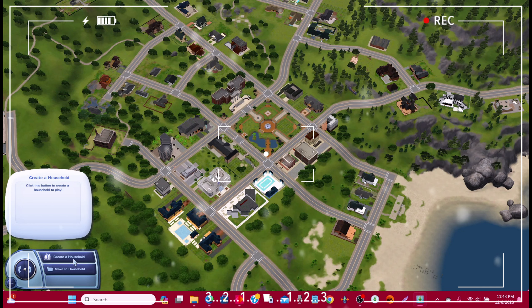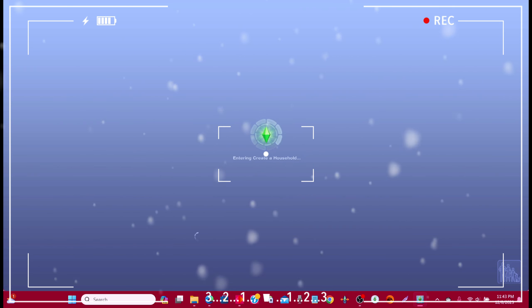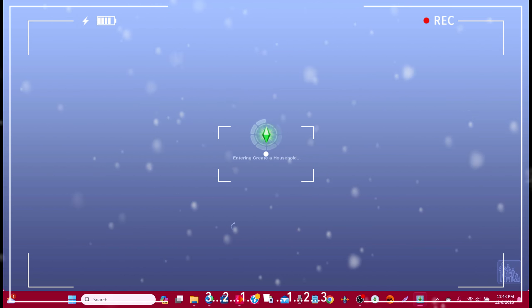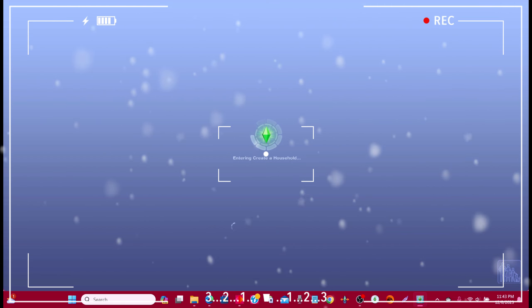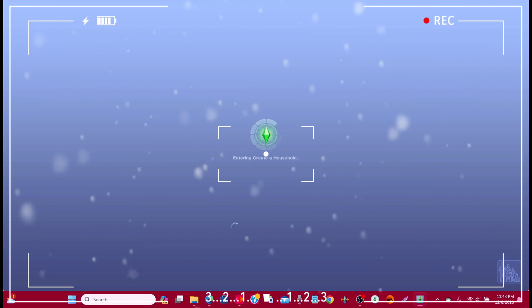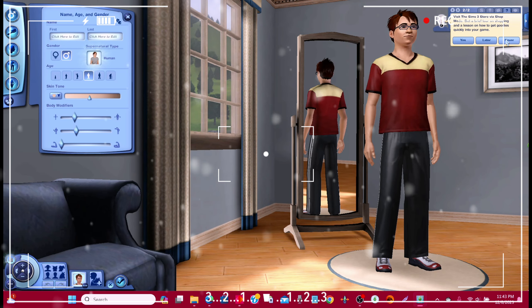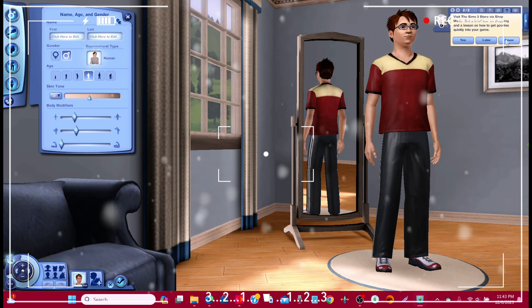I know this is going to be fast anyway, but let's just jump in to create a household really quickly. Let's jump into it - okay, so this is with everything installed, which I will rarely be doing.